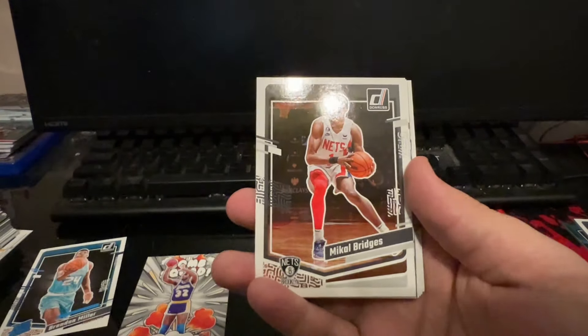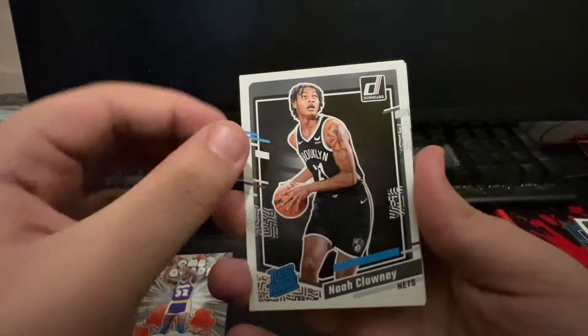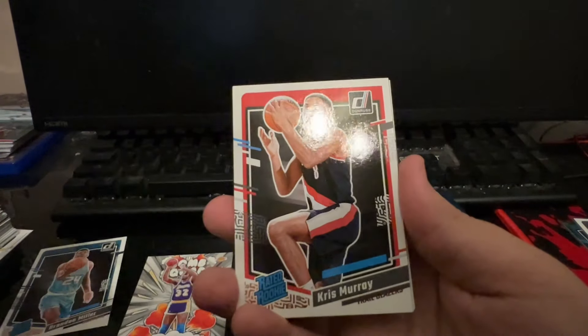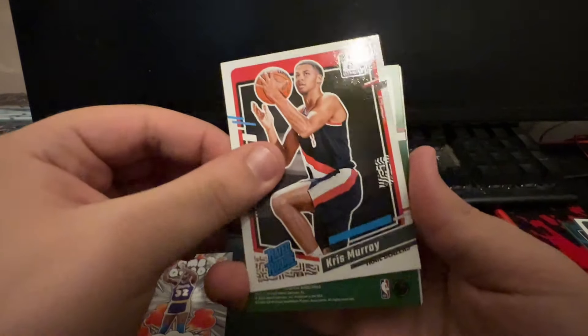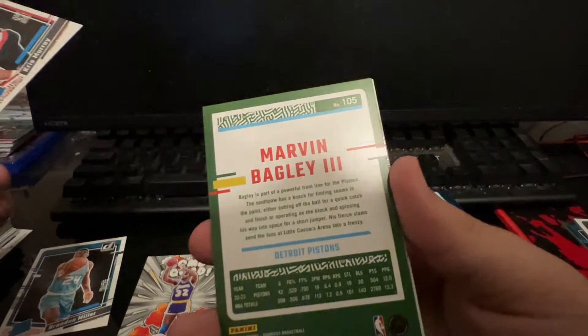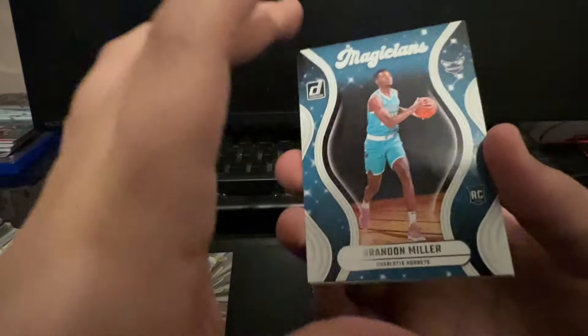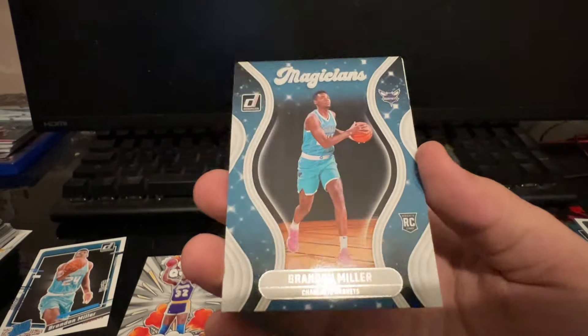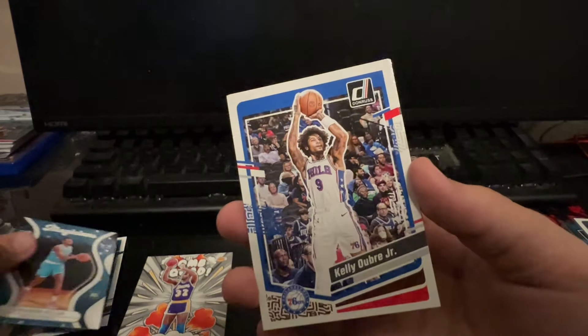McHale Bridges and Nets. I was waiting for that rated rookie sign - Noah Clowney for the Nets. Trailblazer Chris Murray - solid rookie there, Keegan Murray's brother. Marvin Bagley green laser. And we got another Brandon Miller! What a Brandon Miller box. Brandon Miller for the Hornets - that's a nice little card there. So we've pulled three Brandon Millers and a Victor Wimbanyama this box. Cannot complain at all. Then we got a Jabari Walker and base guys ending with a Jaylen Brown.